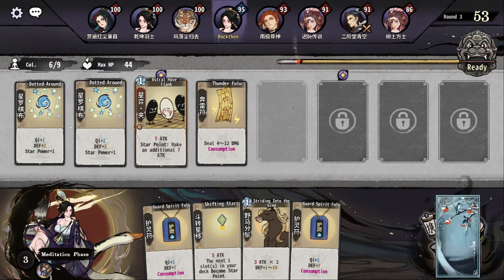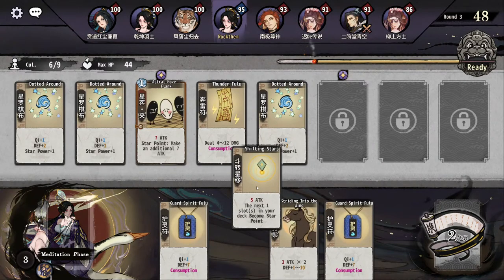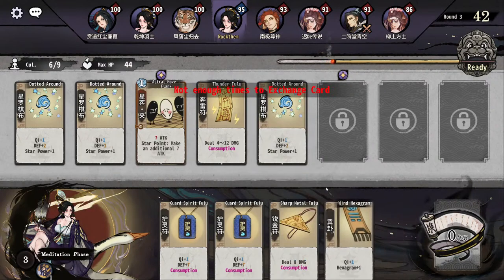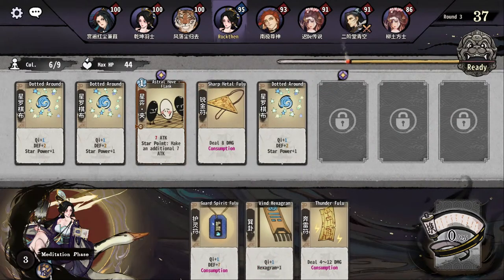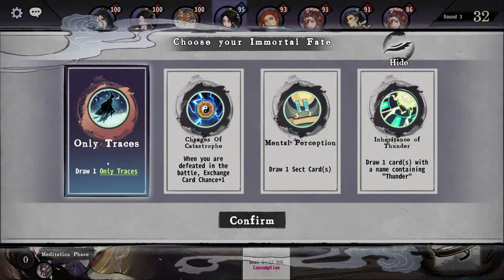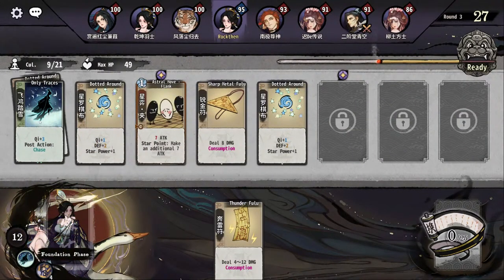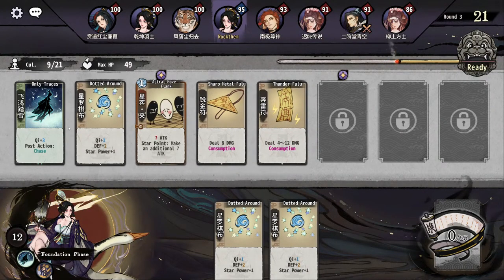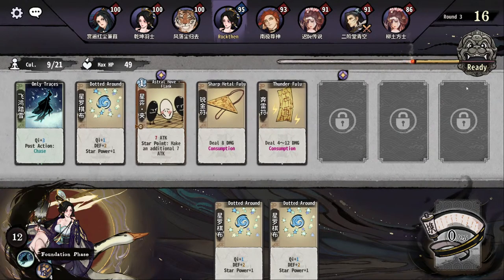Let's use our rolls. Maybe we can get more dotted arounds. I think 8 damage is better. Let's absorb this. Breakthrough - only traces fixes any cheap problems we can get in the future, so we'll just get that one. It does make it quick.